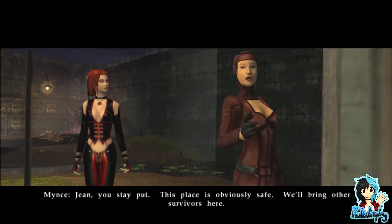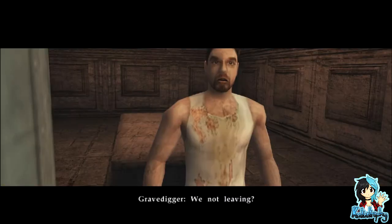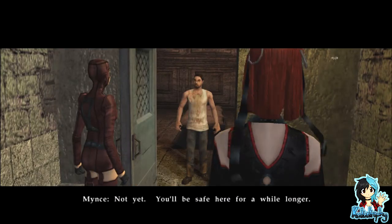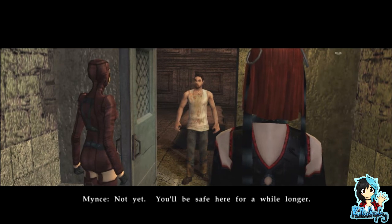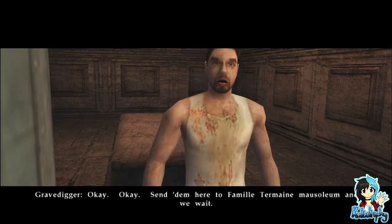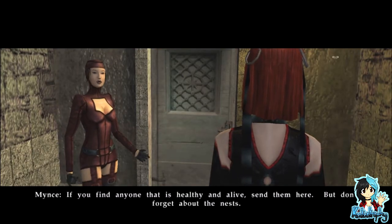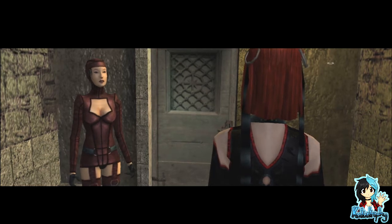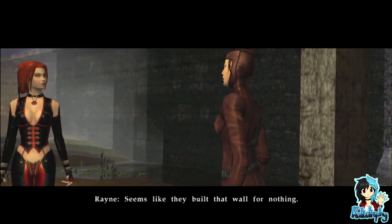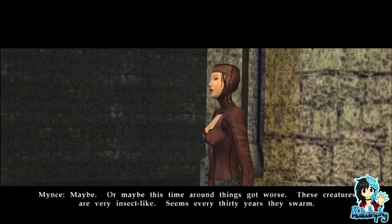Jean, you stay put — this place is obviously safe. We'll bring other survivors here. We're not leaving yet — you'll be safe here a while longer. Send them to the main mausoleum and we'll wait. If you find anyone healthy and alive, send them here. But don't forget about the nests. You said that earlier — or maybe this time around things got worse. These creatures are very insect-like — seems every 30 years they swarm.